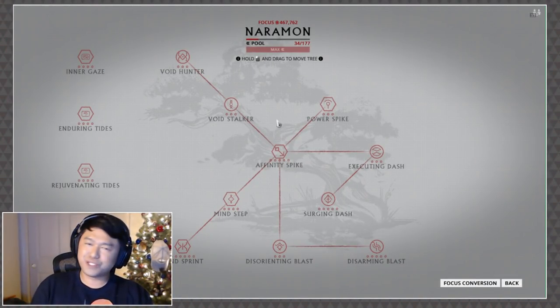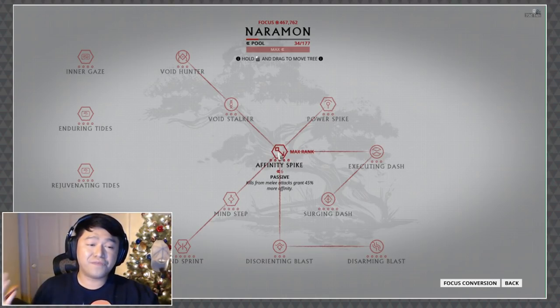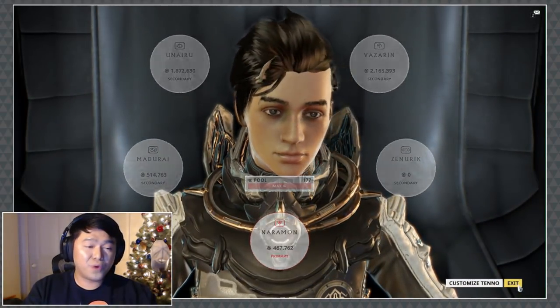Moving on to the loadout — we're starting things off with our focus school of choice, which is Naramon, primarily because of an amazing passive it grants. Kills from melee attacks grant 45% more affinity, so you're getting more affinity per kill, which basically means you're getting more focus points per kill.